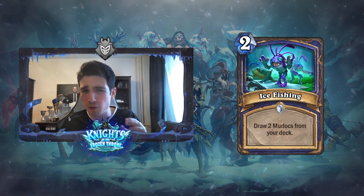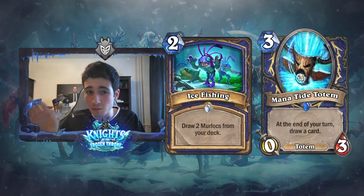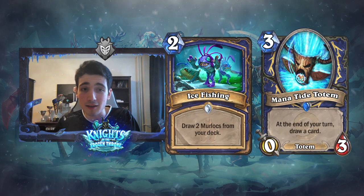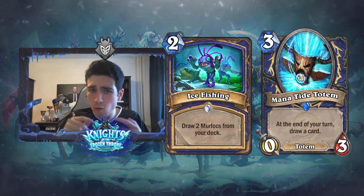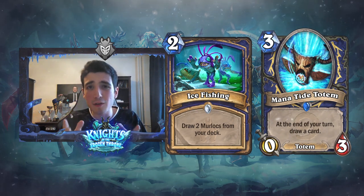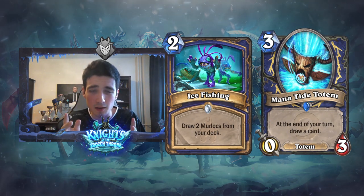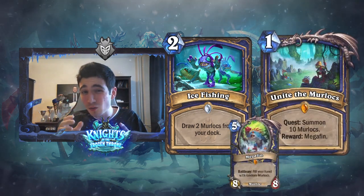Now the question is going to be: do you want to play this card over Mana Tide and kick out some Totem synergies? Or do you want to play this card and Mana Tide and bring Murlocks with Totems together, maybe even play the Pirate Package? We'll get into that later. Let me first look at the first thing people are going to consider — Quest Shaman. Is it going to make it work? Probably not.